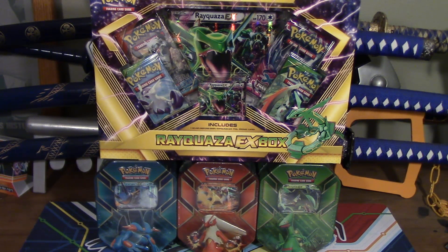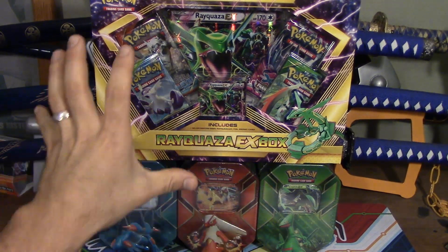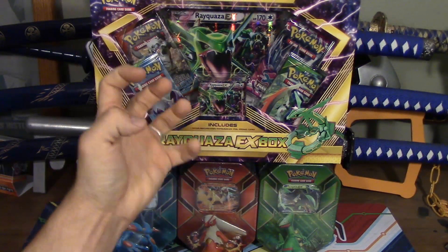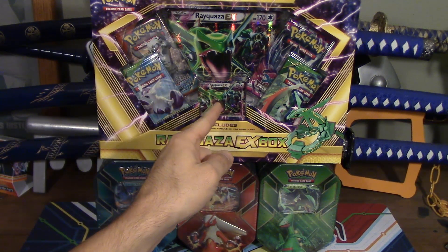I got kicked out of my own living room because it's 1 o'clock in the morning and we just got back from Walmart. And as you can see, we had some amazing luck getting the Swampert tin, the Blaziken tin, the Sceptile tin, and this Rayquaza EX box in all its glory — minus the fact that it's supposed to be shiny. I'm very disappointed that it's not shiny.